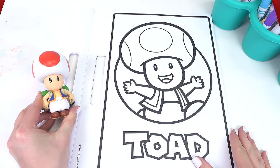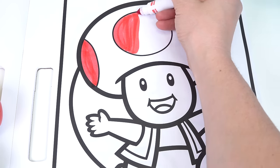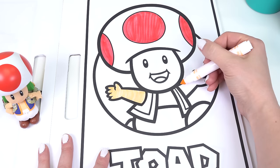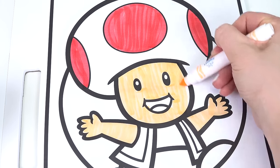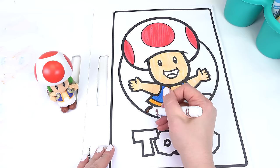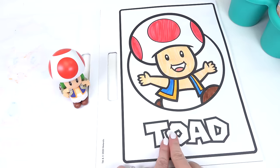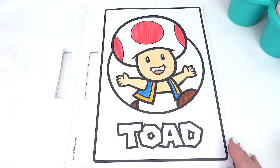Toad, we did not forget about you. Let's go ahead and start with the red spots. Your skin color is a light beige as well. Blue and orange for your vest. Brown for your shoes. And a nice peach color for your tongue. I'm going to leave Toad's name in white. Cool little fans, did you like Mario? Luigi? Princess Peach? Or Toad's picture?